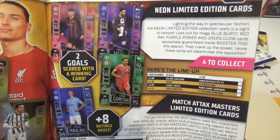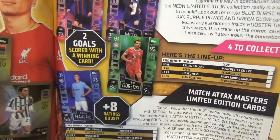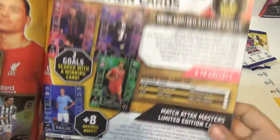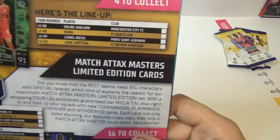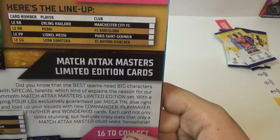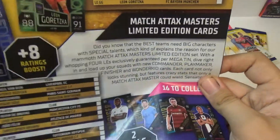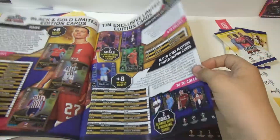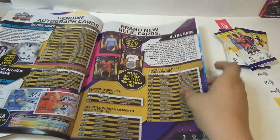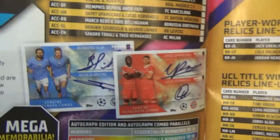You can get Tins — I've seen them in the shops. It's called the Booster Tin. Erling Haaland, Pedri, Messi. There are Autographed ones — I thought there was. There's nine to collect of those. They'll be rare to get.